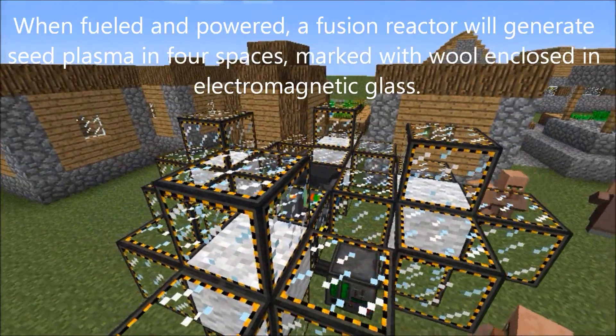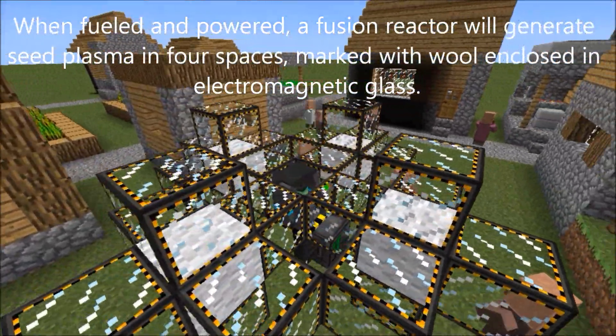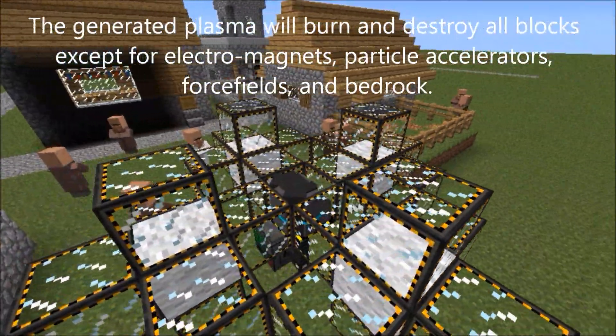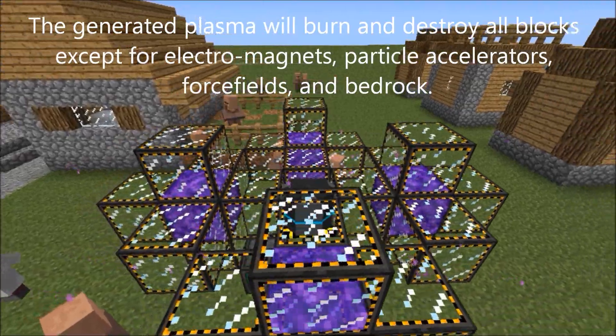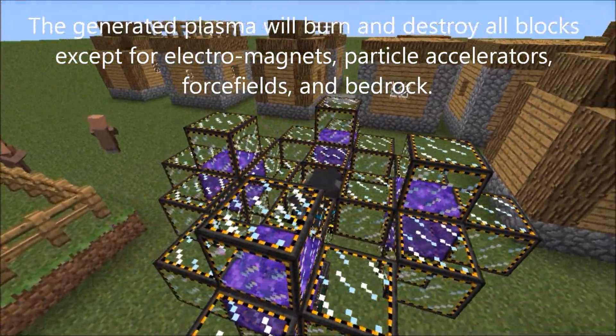When fueled and powered, a Fusion Reactor will generate seed plasma in four spaces, marked and enclosed in electromagnetic glass. The generated plasma will burn and destroy all blocks except for electromagnets, particle accelerators, force fields, and bedrock.